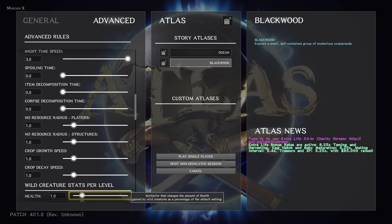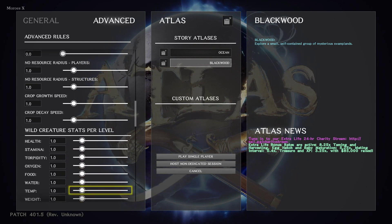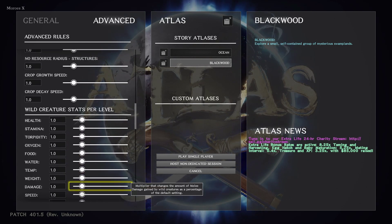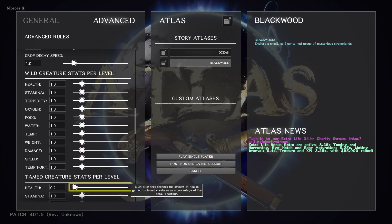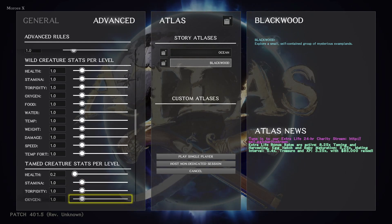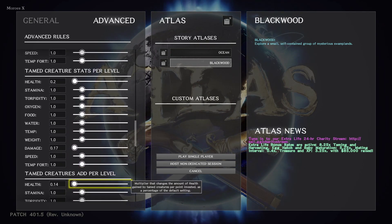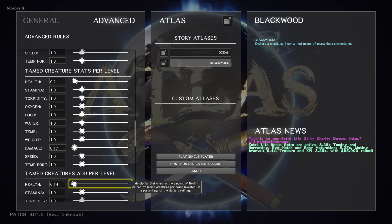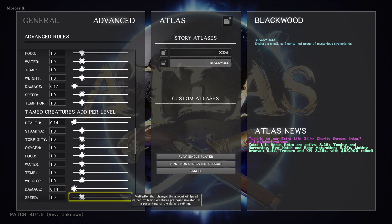Wild creature stats per level: health, stamina, torpidity, oxygen, food, water, temp, weight, damage, speed, temp, fort. Then tamed creature stat per level — health, stamina, and all the same ones. Tamed creature add per level: how much multiplier you gain for health, stamina, torpidity, oxygen, food — all the same ones as before.